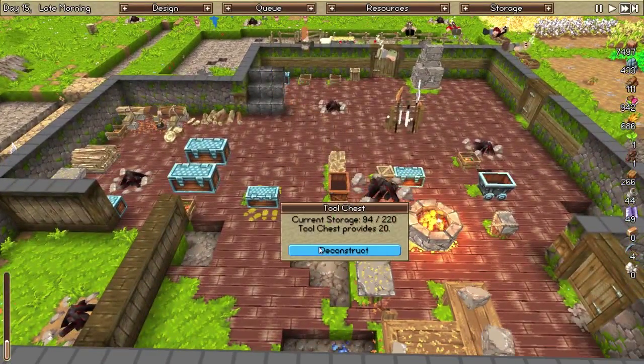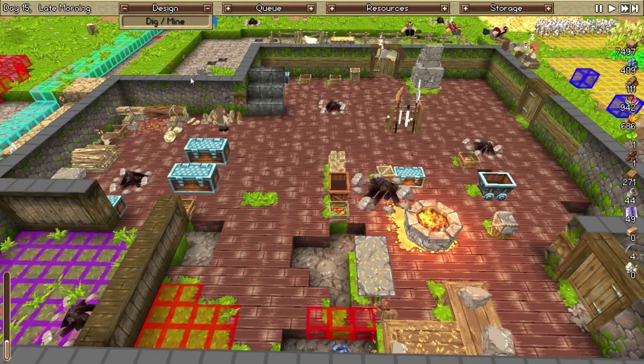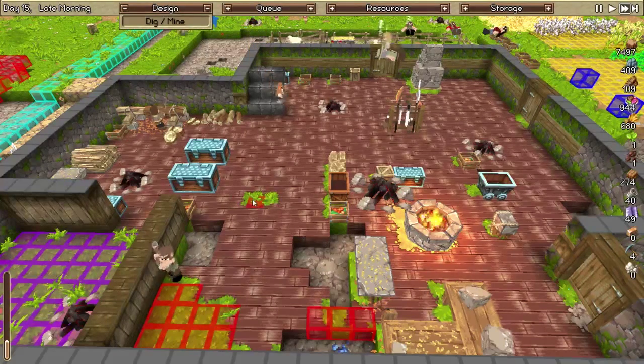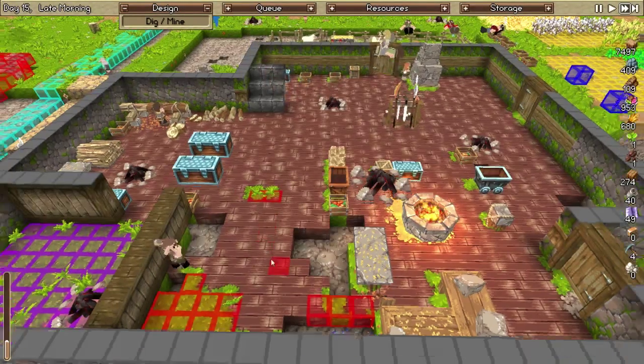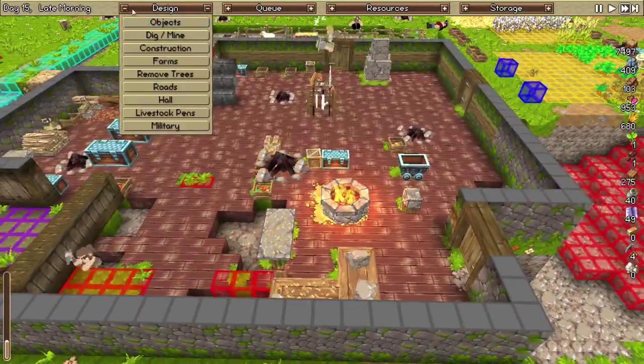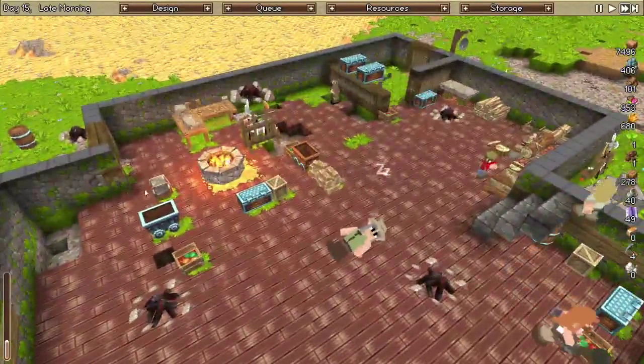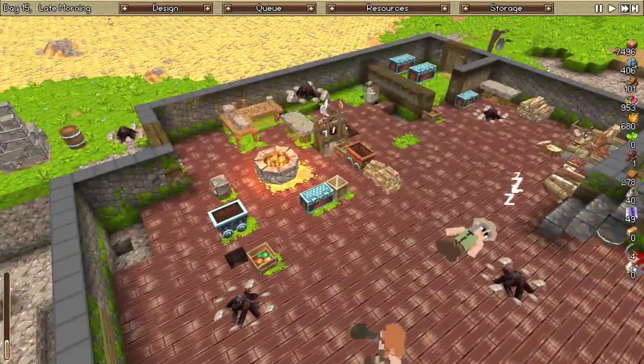Can I get rid of this ship? Absolutely — good. Dig and mine these two squares right here. Then we'll be able to redesign all this right here.